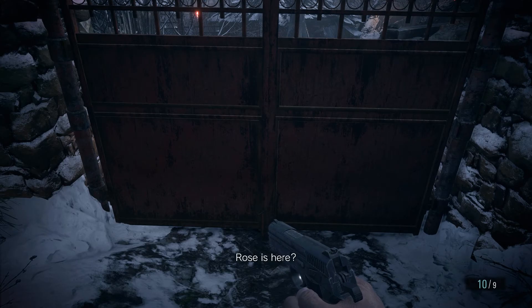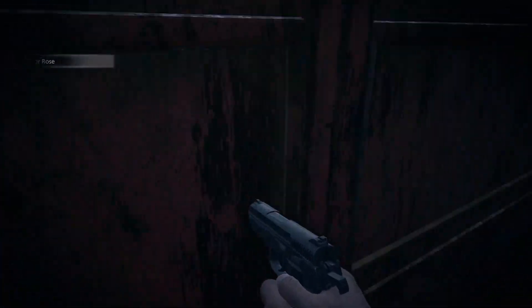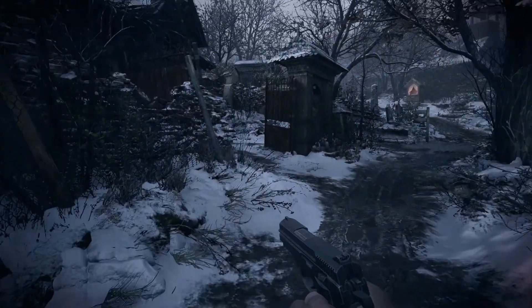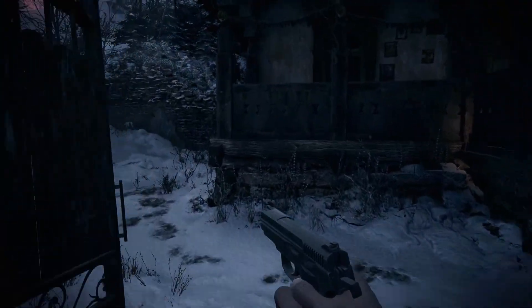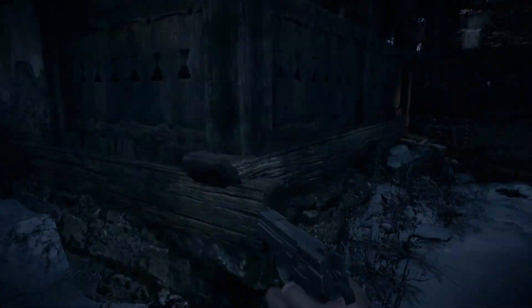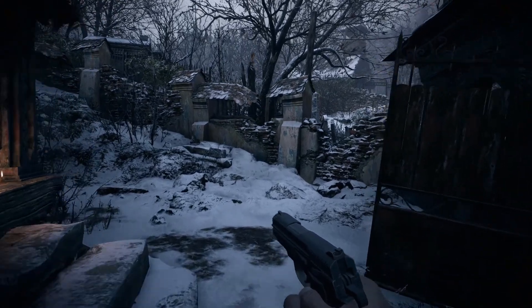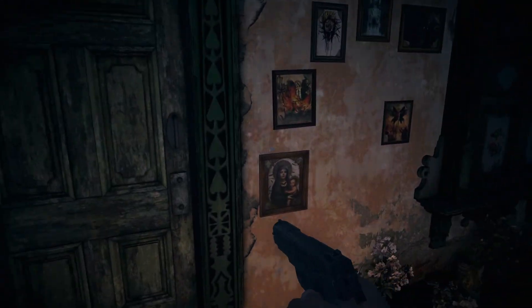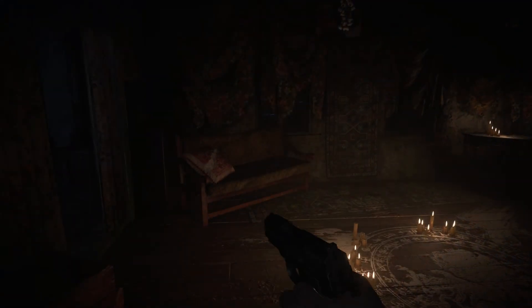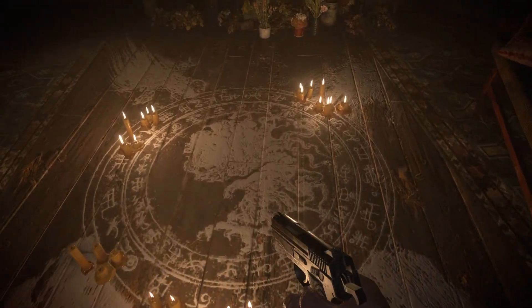Rose is here? Ask not for whom the bell tolls, Ethan - it tolls for us all. Well, that door's locked now. She just casually laughed and locked us out as he stood there and watched. Was Chris Redfield already under their control at the time, and that's why he brought the kid here, or is that just a coincidence? Louisa, is this your house? Or is this the crazy witch's house? Yeah, there's the tree fetus.